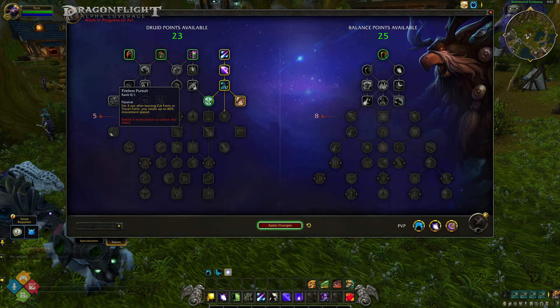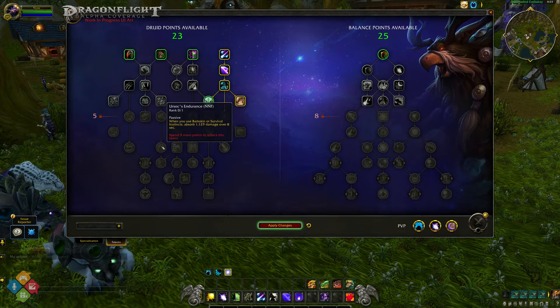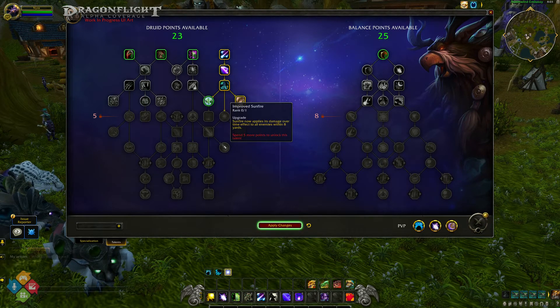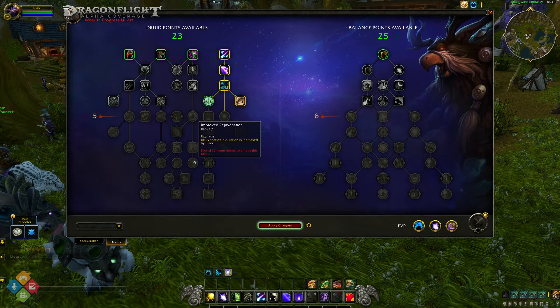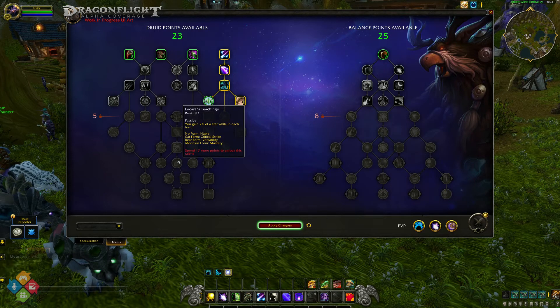If you look more closely, you will notice something is a little bit different in the alpha trees. For example, currently in Shadowlands, when you choose your Balance spec, you receive your Moonkin form automatically. However, in this version of the alpha, Moonkin form is in the general talent tree. So if you want to get your Owlbear form, you will have to spend a talent to receive it. Other spells we are used to receiving by default, such as Hibernate and Cyclone, have also moved to the general talent tree.